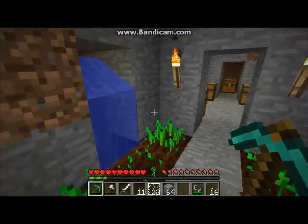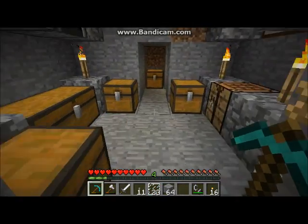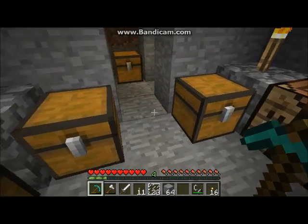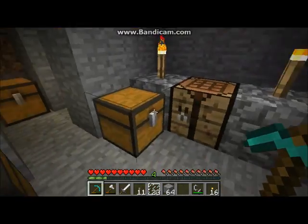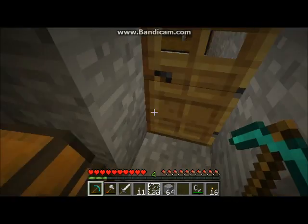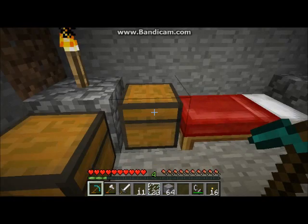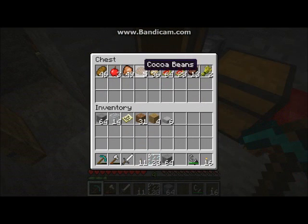This is my wheat farm. If I don't have any food or animals around my house, I can just get wheat and make bread. This chest holds my plant stuff. That one has nothing. This holds some more valuables. I have a lot of saddles from finding a lot of dungeons. And this is my valuables — I have gold, iron, lapis lazuli, moss stone, pistons. And this is all my food.